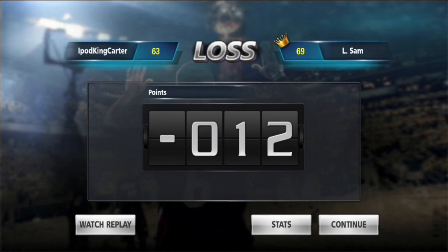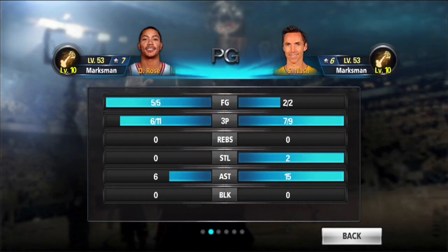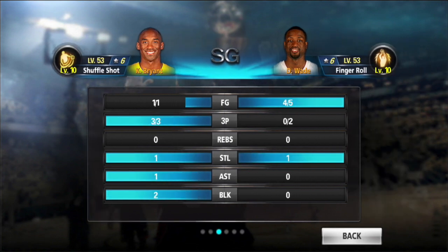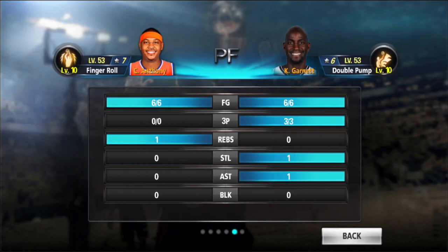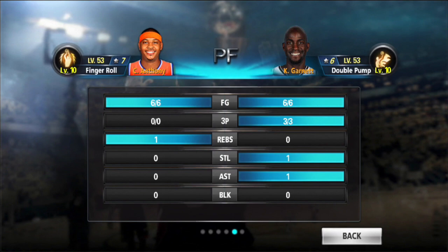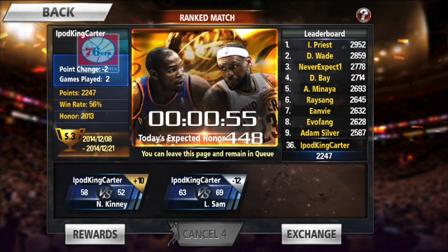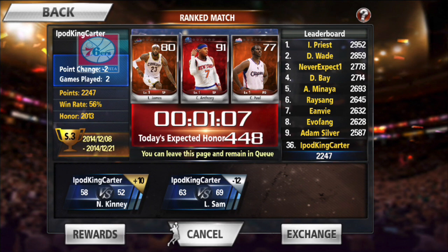Looking at the stats — we both have the offensive setup, but he went 11 for 15 while I went 6 for 11. He had Steve Nash as a shooter and we both had Marksman. I had Shuffle Shot and his other player had Hot Shot. LeBron James did better than Kevin Durant. He also has Double Pump at level 10 — since he has all-offensive, his Double Pump is maxed, meaning whenever he dunks from past the three-point line it counts as a three. So KD probably didn't shoot real three-pointers — he jumped from beyond the arc, which is possible in this game.